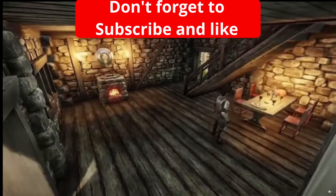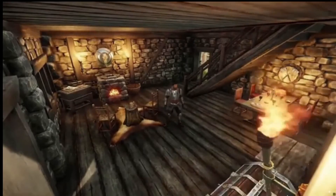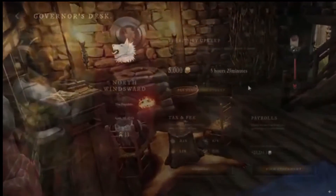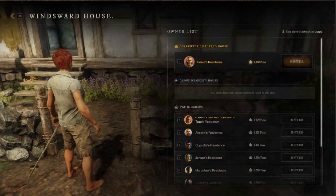I recently discovered that New World will have player housing, which is one of my favorite aspects of MMOs, and in today's video I wanted to go over how it works. In Aeternum, every settlement will have a variety of houses available to you, and multiple players can acquire the same physical home location, but they will only be able to see their own property and decor unless they are visiting another player's house. The houses are actually in the open world, but for each individual player the housing is instanced, at least in terms of how the house looks.